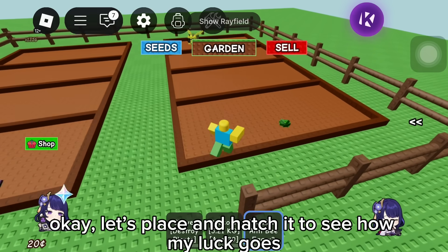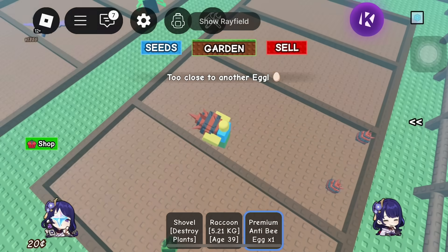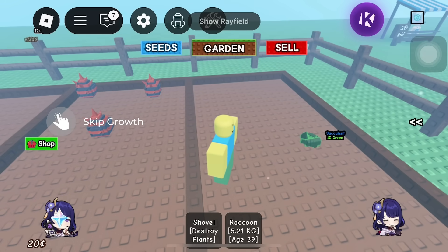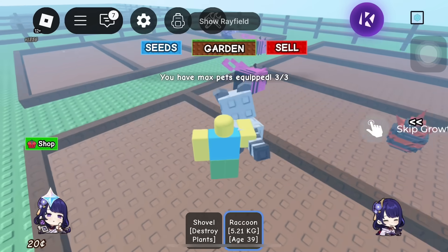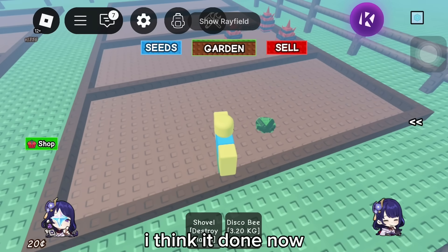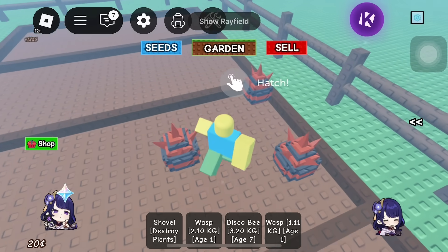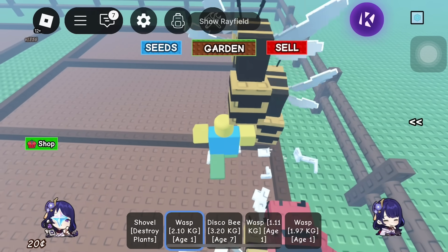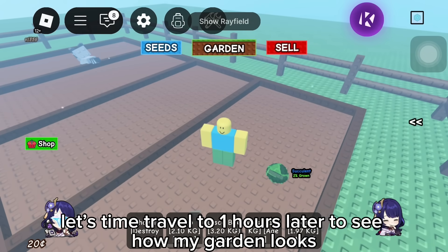Let's place and hatch them to see how my luck goes. I think it's done now. Let's see. No way, free wasp. What an unlucky day. Let's time travel to one hour later to see how my garden looks.